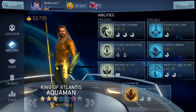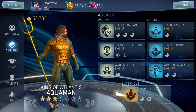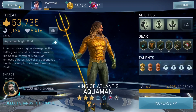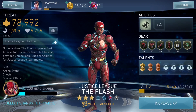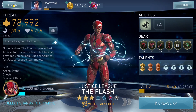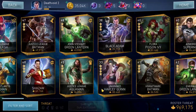For new accounts, the first character you need to unlock and build is definitely King of Atlantis Aquaman. After that, the next priority is Silver Banshee — she's a raid beast, and her appearance changes as you increase gear level. I'm not working on Justice League Flash right now; it's better to focus on King of Atlantis Aquaman first and then move on to other damage dealers.